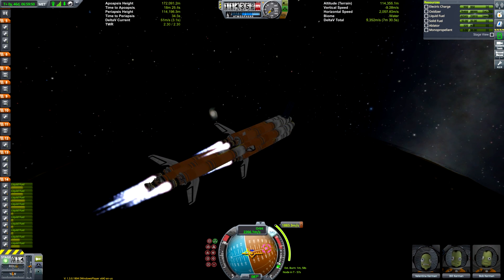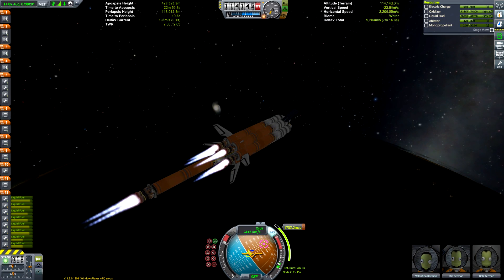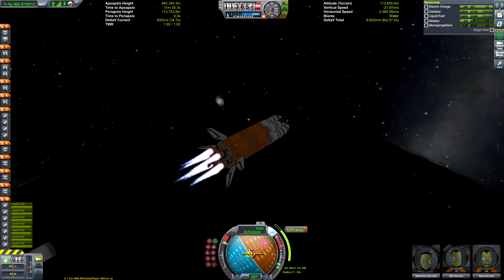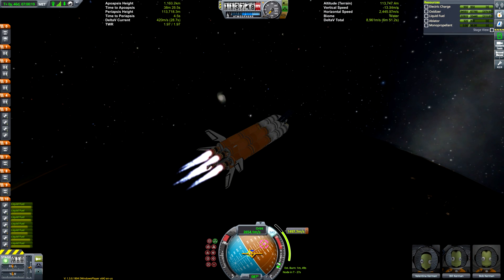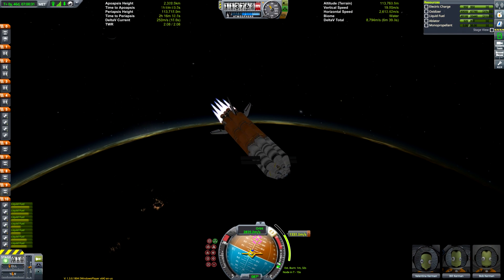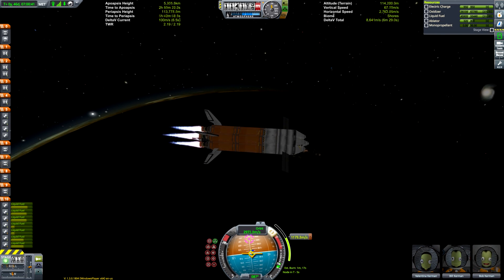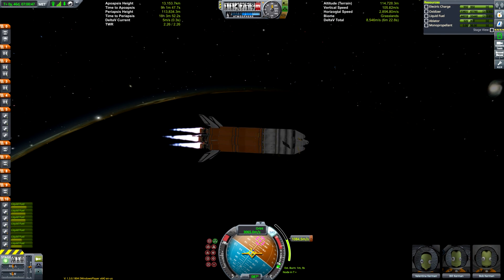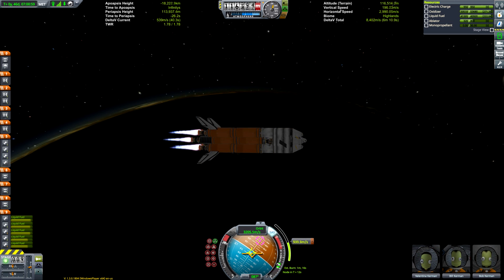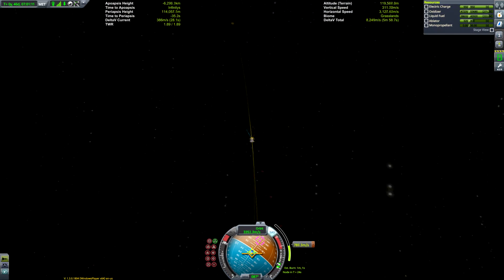The first thing you see when you come out of Whitechapel Tube Station is a giant abandoned building which says Royal London Hospital on it. The main hospital is behind this giant abandoned building, and they can't knock it down because it's a listed building. You kind of have to walk down this very small street, through a gap in the abandoned building, to get to the main hospital.